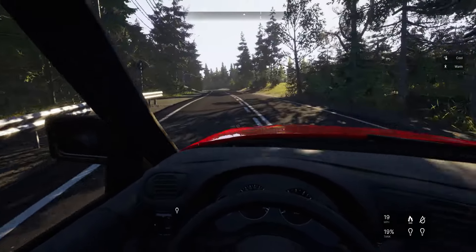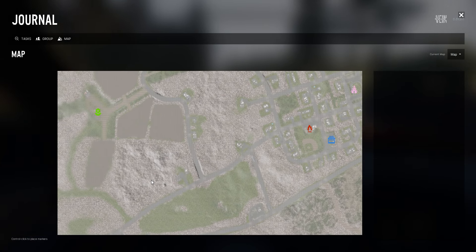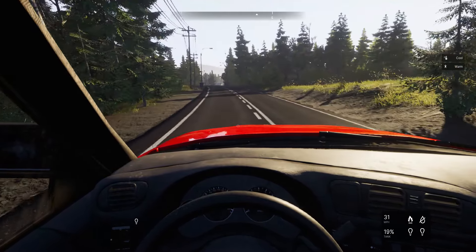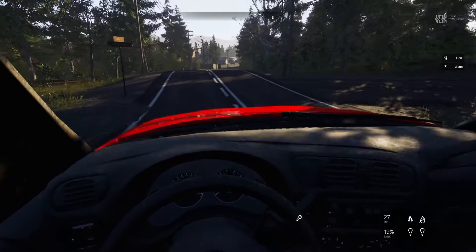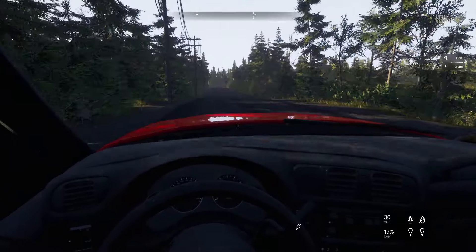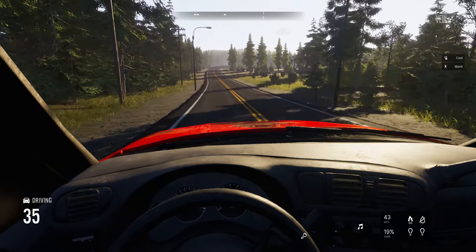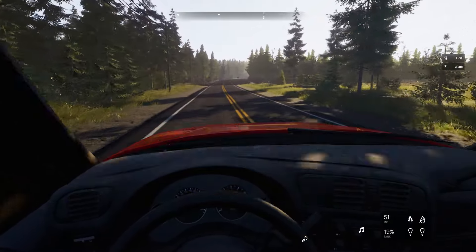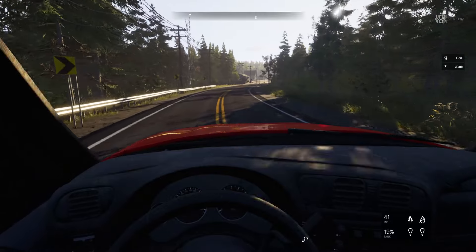We've got to turn here, and I think this will take us to that village down here. We just came down this road — got to make the next right, and then another left. Since we have this red truck now, I may swing by the gas station since we're going to pass it, just to top this thing off. It's at 19%, not bad, but this is one of our vehicles we're going to be driving around from now on, since a lot of vehicles I've found are either locked or the ones that aren't locked need a key.